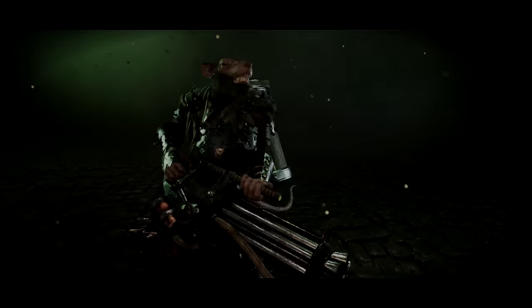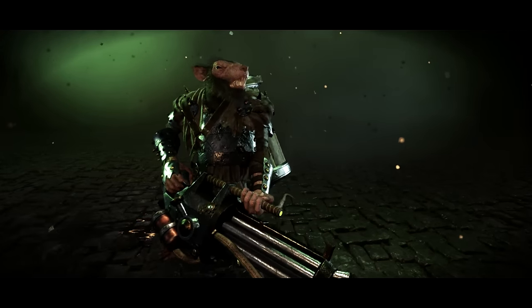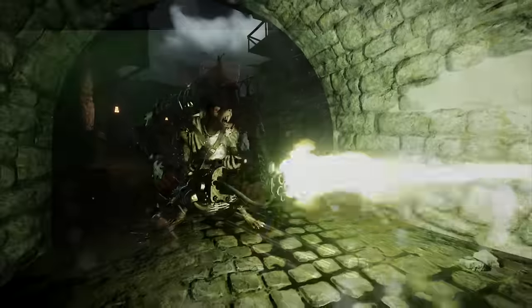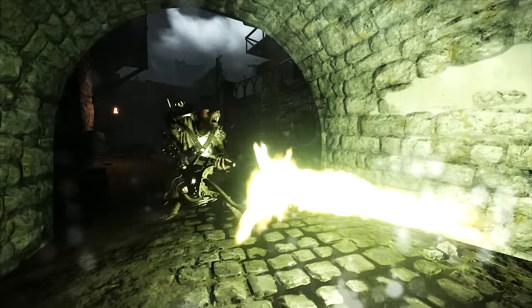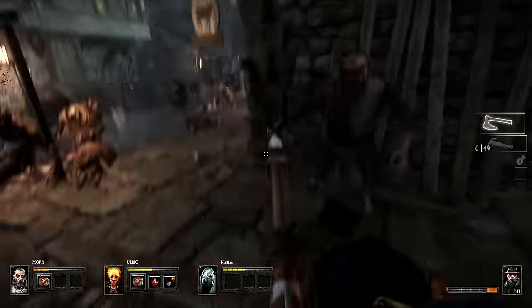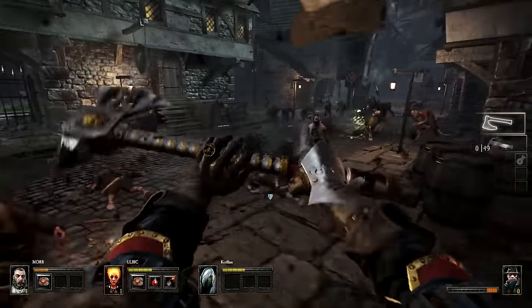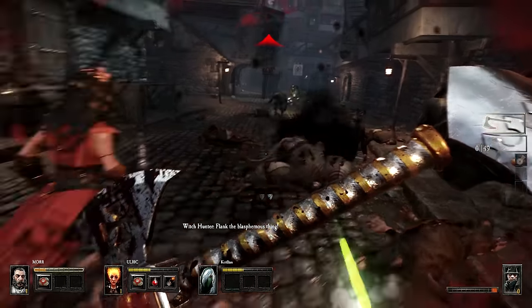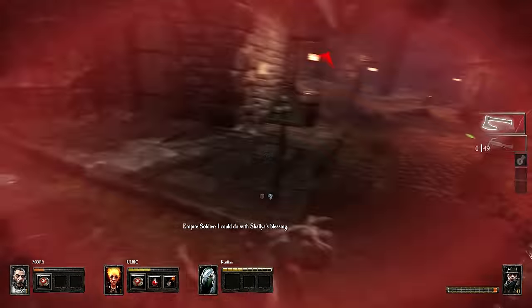The Skaven have many specialists among their ranks. Rattling gunners will focus their fire on a single hero, forcing them to rely on their companions to flank and kill it before it's too late. They are relentless and have no regard for others of their kin — they will not cease fire even if there are Skaven between them and their target, which is something the heroes can use to their advantage.